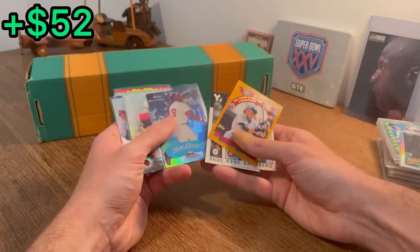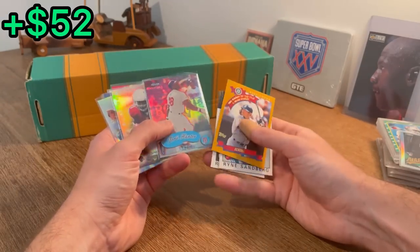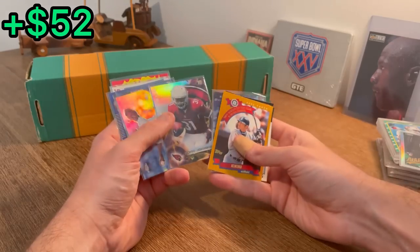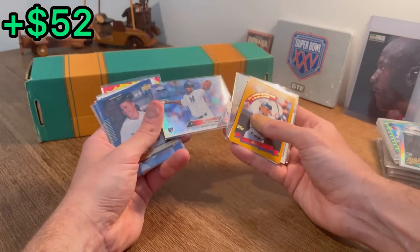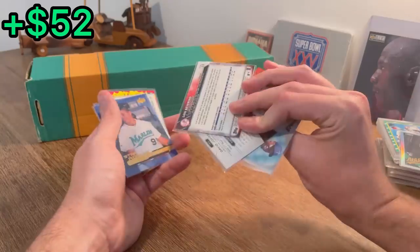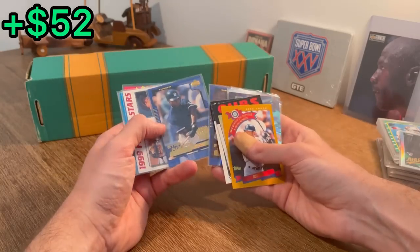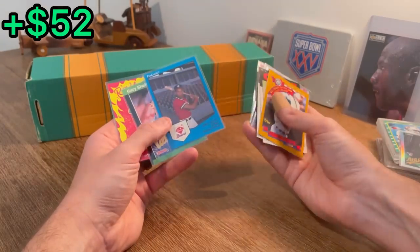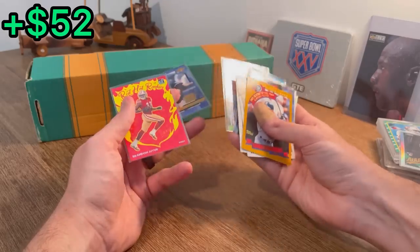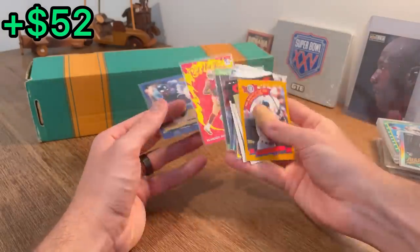Ryne Sandberg, Rickey Henderson. What is this? Fleer Mystique, Torii Hunter numbered to 2,999. David Johnson rookie, nice. That is a sharp looking refractor there. Luis Severino Topps Chrome, nice. Star Rookie, Josh Beckett, Alfonso Soriano, Jason Vargas, Dave Justice. Sheffield — nice. Brendan Aiyuk Red Hot Rookies — beautiful. What an ending.